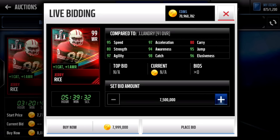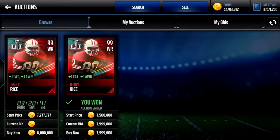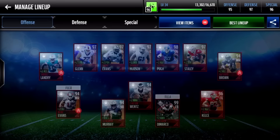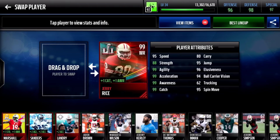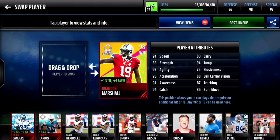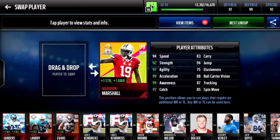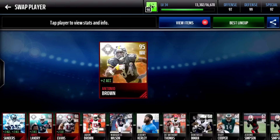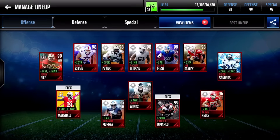Let's just get this Jerry Rice — there we go, that's the third pickup. After every little group of players we get, we're going to put them on the team. We'll put Rice there, and that automatically makes offense, defense, and special teams go up. We'll put Brandon Marshall here and we get a 99 rated defense — already up to 98 overall. Sanders goes in too, so we have 98 offense, 99 defense, and 97 special teams right now.